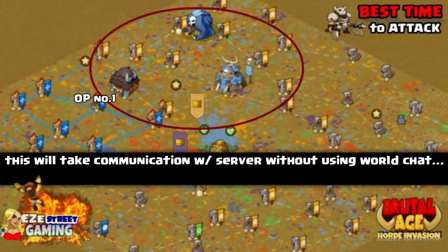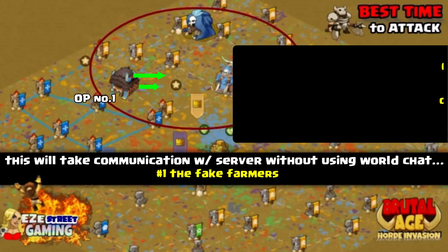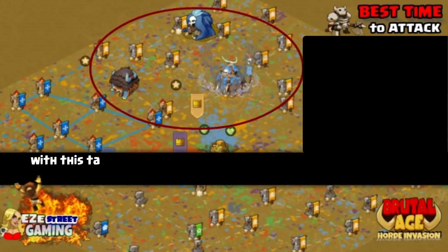Now this first one will take communication between you and the server without using the world chat, because the other server will be able to see the world chat. This is something you've probably seen done in your server — it's the fake farmer. Basically you'll send out one or two armies of T1 or T2 troops, try to get them both in the same area. If you're going to send out two different armies, send them both out in the same areas where you can back up off the screen and see them both. As the invaders arrive they'll think that you kind of fell asleep on them, and they will get ready to port onto the gatherers. The second they port to the gatherers, you want to port onto them. As soon as you do that you'll recall the fake rally that you have all set and ready. You may have to use an advanced teleporter on this one too. So basically you'll set out the gatherers, wait till the other server teleports right on top of your gatherers, then one tile away from them, attack their outpost as they're attacking the farmers. It's a good trap.